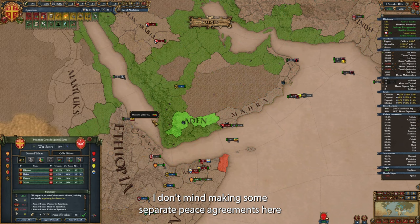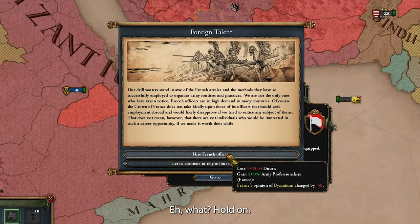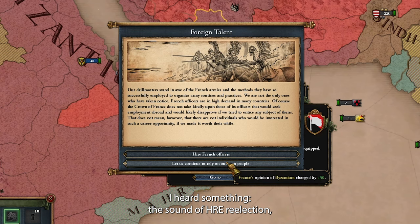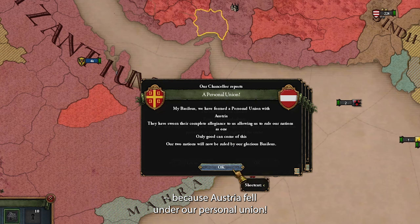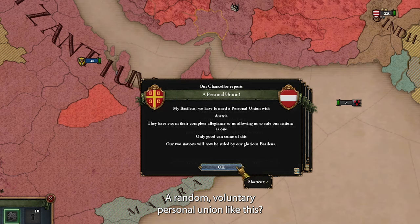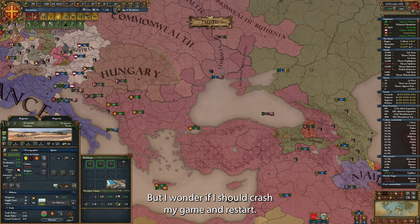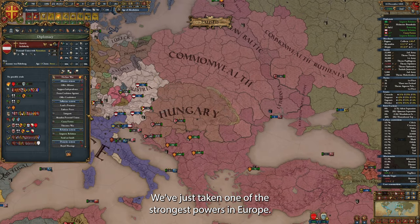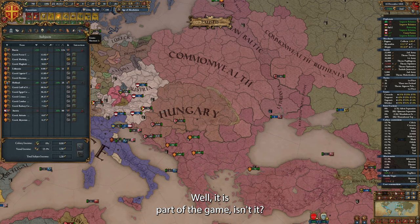I don't mind making some separate peace agreements here, because I have some spare diplo power. Then — the sound of HRE re-election, meaning the Austrian ruler has died. We lost our claim to the Austrian throne because Austria fell under our personal union — I haven't had this happen to me for a long time, a random voluntary personal union like this. Now I like it because RNG is on my side, but I wonder if I should reload my game and restart. Well, this is random but repeatable — we've just taken one of the strongest powers in Europe. It is part of the game, so I'll keep it. All we need now is to improve our relations with Austria a little bit above zero, and that's our third personal union in this campaign secured.